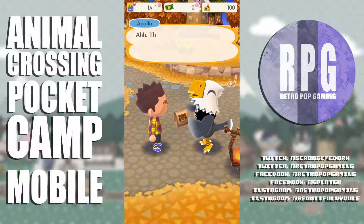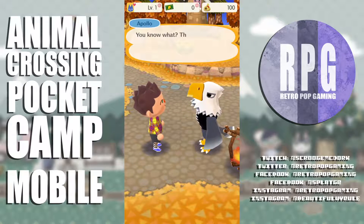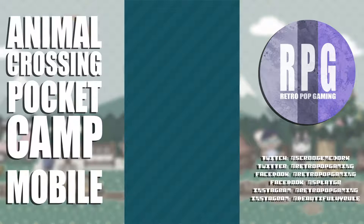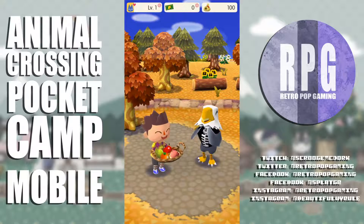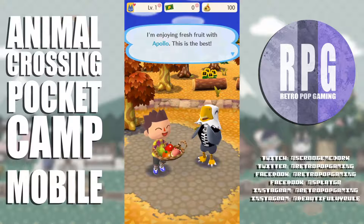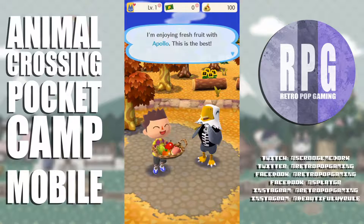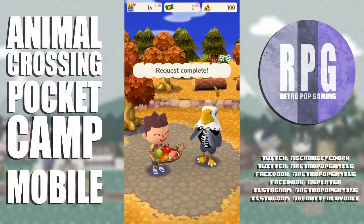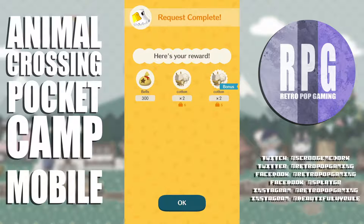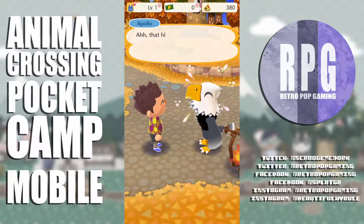Took me two seconds — he could have done that himself! Thanks a million. He says he's going to eat it all right now. We're BFFs already! I just realized Apollo's wearing like a leather zip-up vest — quite an interesting fellow. I'm enjoying fresh fruit with Apollo. Request complete — 300 bells and 4 cotton. Holy cow!